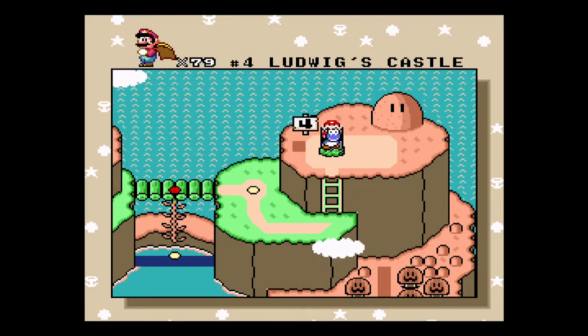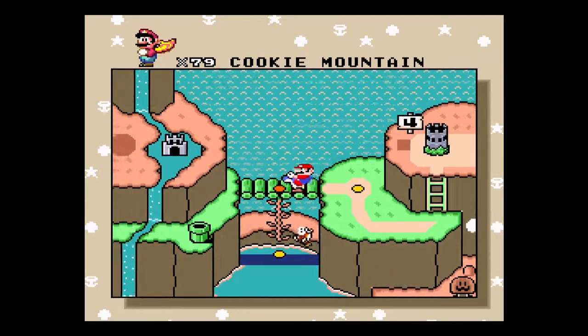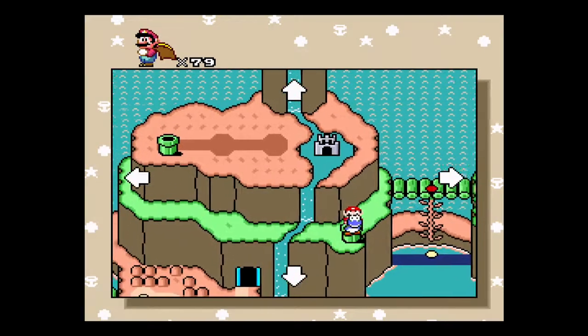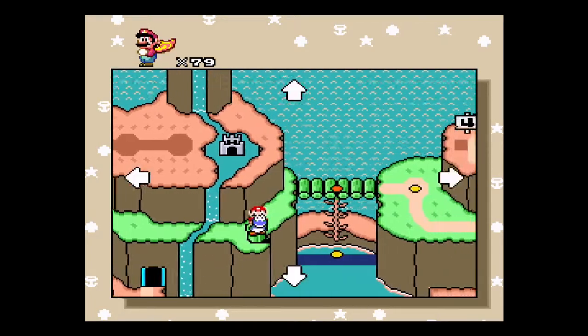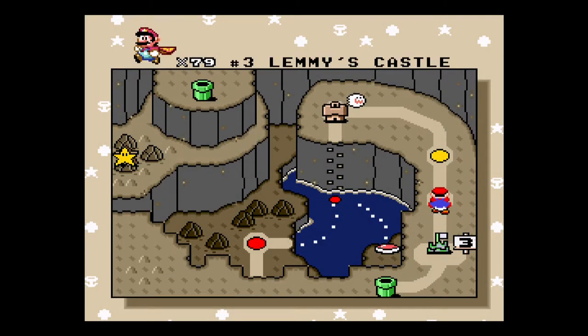Alright, so instead of doing Ludwig's Castle, we're going to backtrack and finish all the secret stuff that goes through the Vanilla Dome. You see that pipe? That pipe comes off of a secret area, and I'll make a bridge over top to Castle 4. So we're going to go in here and do Vanilla Dome 1, Exit 2.